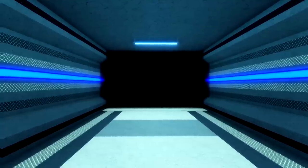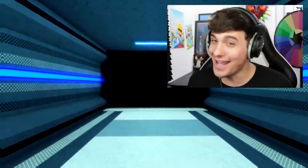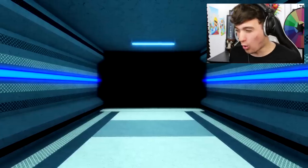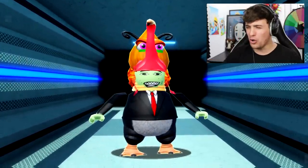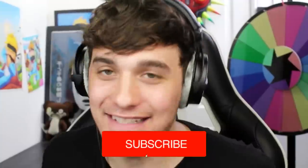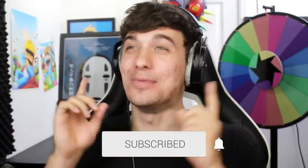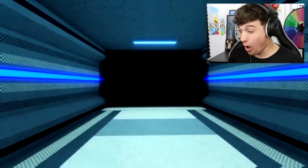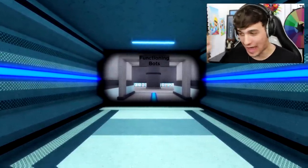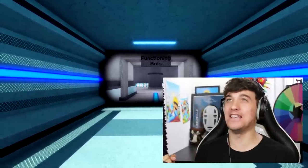Today we're going to be checking out some brand new skins in Piggy. But first we have to activate a secret portal into the game, and to do this I need you to hit the like button — three, two, one, go! Wait, that's not a portal, that's my grandma! Okay, clearly that didn't work, so let's try hitting subscribe instead — three, two, one, go! It worked!